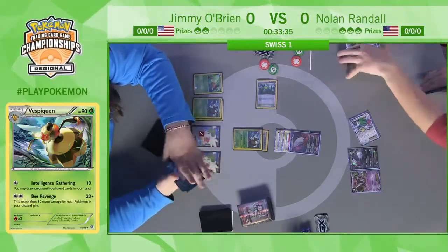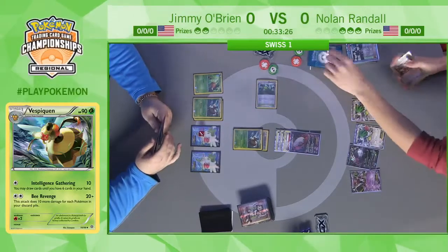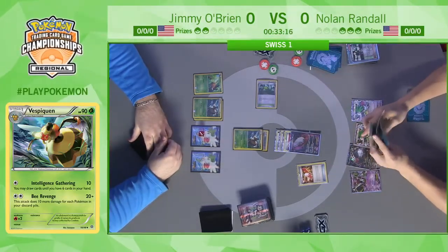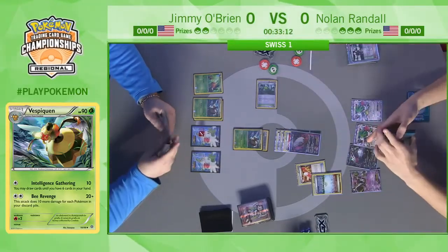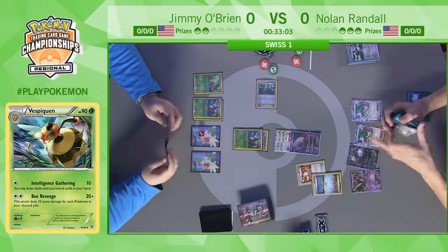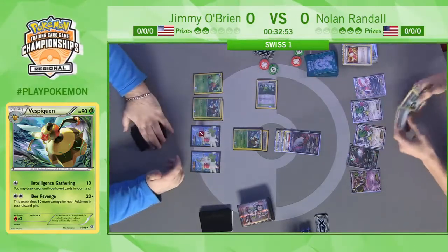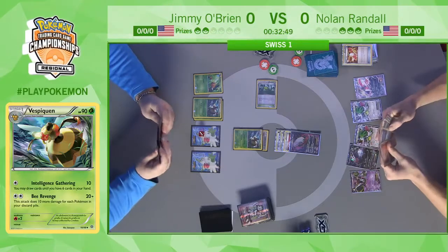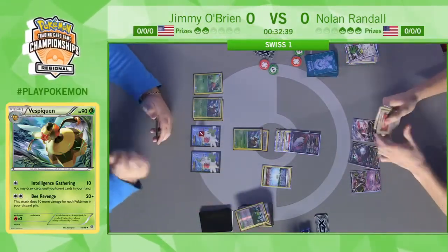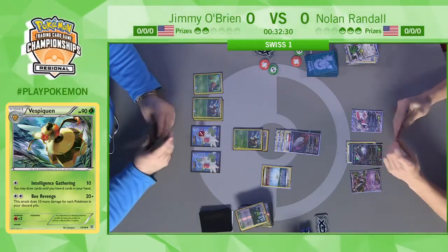It goes to show the power of the Vespiquen deck — Jimmy had a few turns where he didn't do much, but because of how non-EX Pokémon interact with EX Pokémon, and having an easier time taking prizes, Jimmy was able to come back and is very likely to win this game. Nolan could have played the Fighting Fury Belt but opts not to. He doesn't find the N off four cards, draws deeper with Trainer's Mail, and goes for Parallel City instead. He doesn't have enough energy to knock out Vespiquen — he needs to attach an energy to get the Dark Pulse knockout.